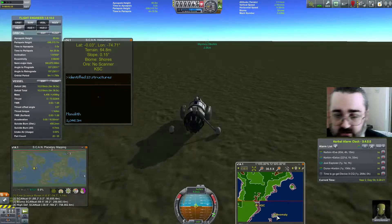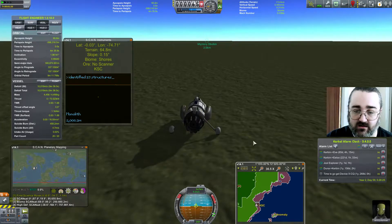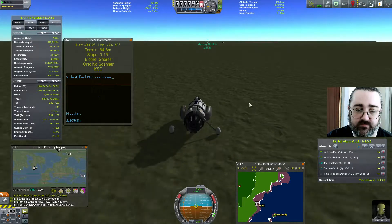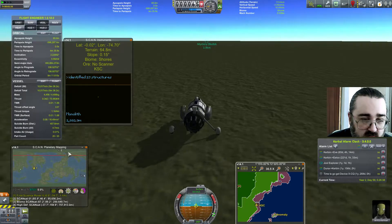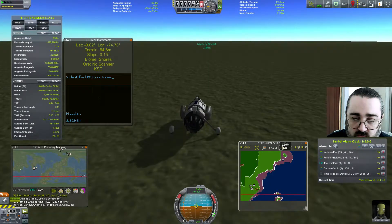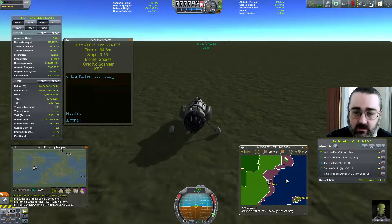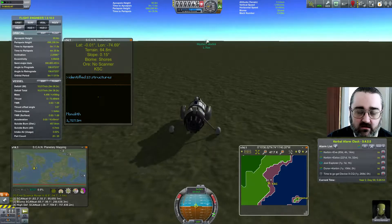I think that anomaly on that island is very likely to be the abandoned air base, so I could send something over there to do a scan on it. Let's go a little bit faster. Zooming in — it's showing up as a monolith, and that's definitely the thing I'm moving towards, because that's the flag that I've put there. How very interesting.